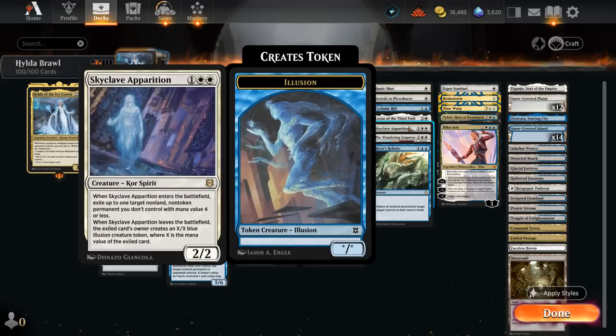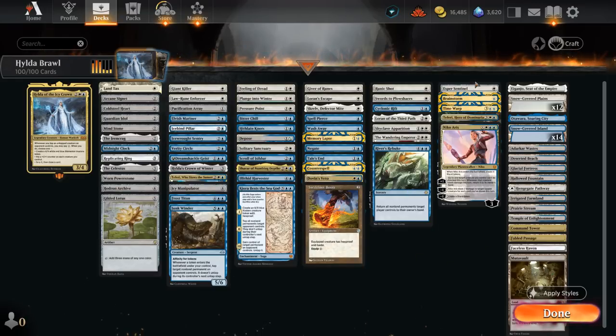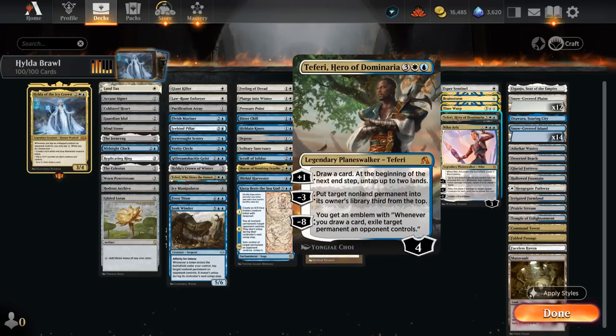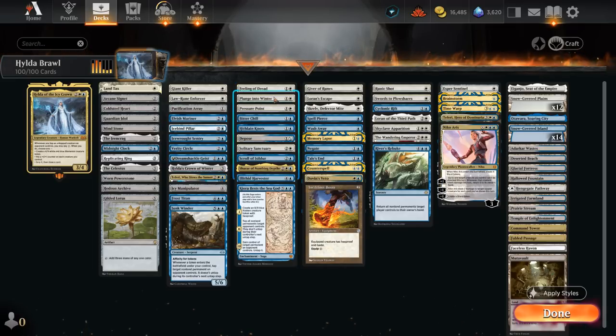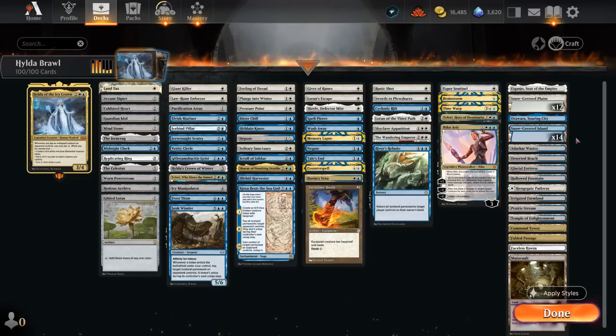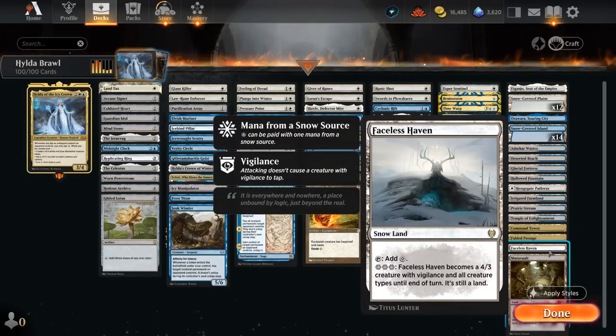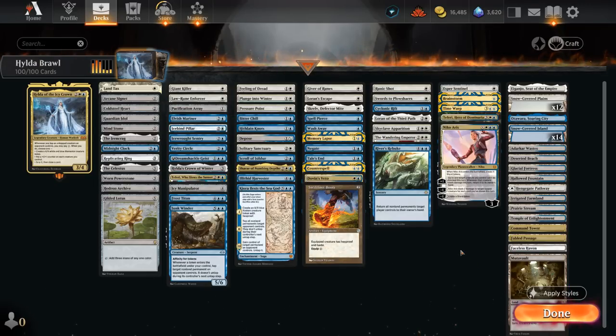Skycleave Apparition is another versatile answer to cheaper permanents, and the Wandering Emperor can exile tapped creatures with a minus two, which also has good synergy throughout. Esper Sentinel is an annoying one-drop that taxes the opponent for casting non-creature spells. Brainstorm is good alongside Hilda's Scry 2 and draw effect. Time Warp takes an extra turn, especially nice with active planeswalkers like our various Teferis, including Hero of Dominaria, which can plus one to draw a card and untap two lands, leaving enough mana for instant-speed tap effects during the opponent's turn. Niko is a great mana sink, making shard tokens that we can sacrifice for two mana to Scry 1 and draw. The mana base has many snow basics, Sokenzan and Eiganjo offering additional interaction, lots of blue-white dual lands, and creature lands in Faceless Haven and Mutavault, which is very cheap to activate. That's the deck — let's jump into some games.